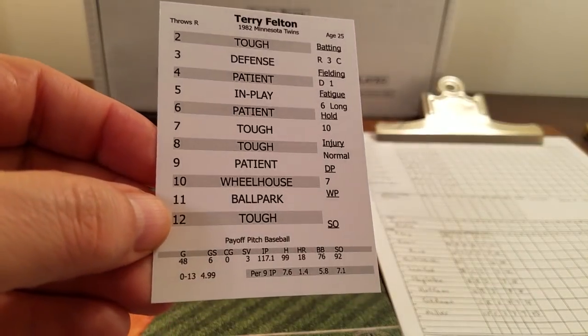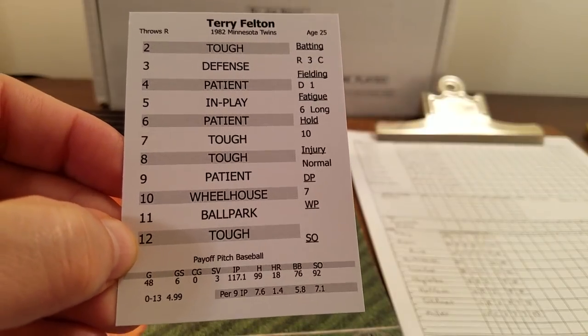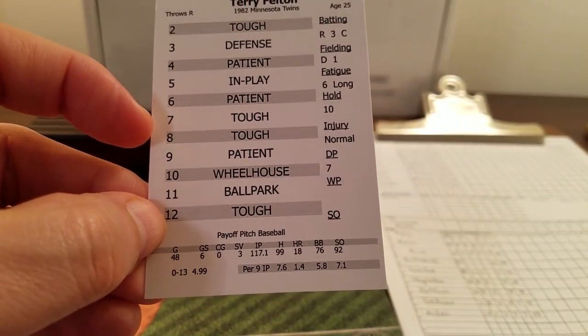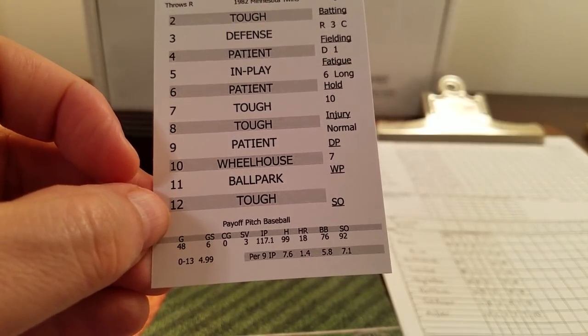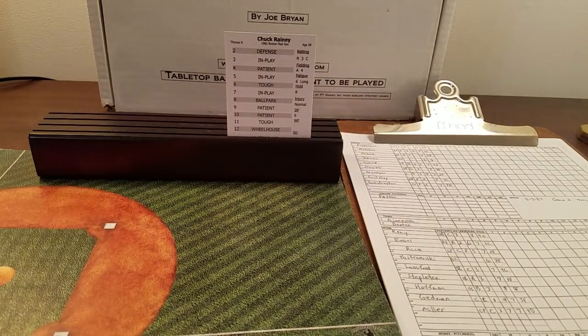Terry Felton is 0 and 13 with a 4.99 ERA, and this is start number two of his six starts. Interestingly, he does have tough on his seven and eight numbers, which is pretty good for him. Wheelhouse is on 10, so that's not too bad. We'll go ahead and see if he can get a win today; if not, we'll look to game three.